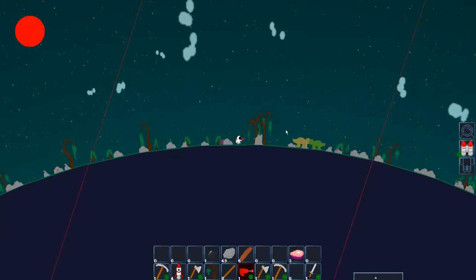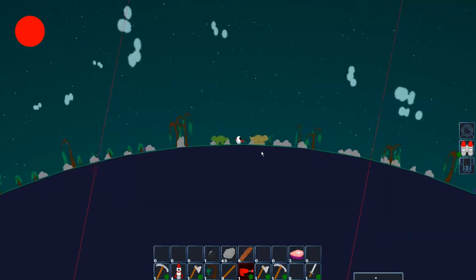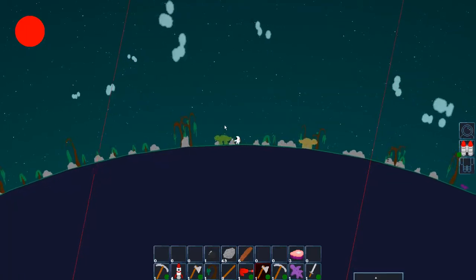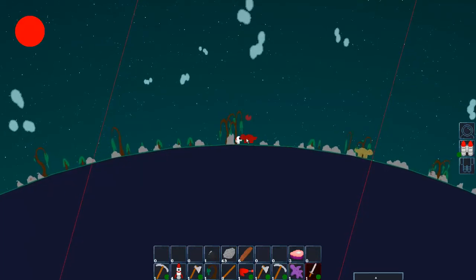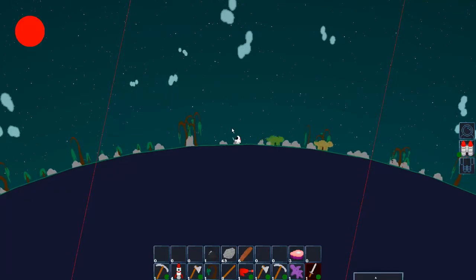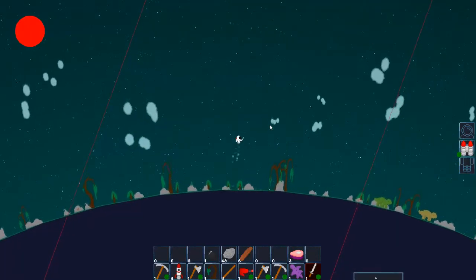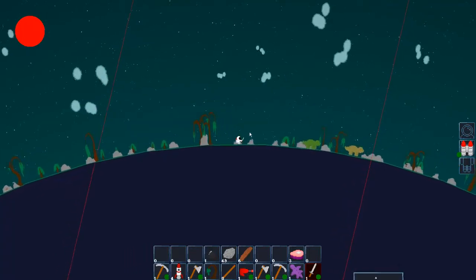That's obviously going to be sort of end-game stuff. That guy remembers that I attacked him so he's running away. These creatures are neutral and peaceful — right now, because I haven't hit this particular guy, he doesn't hate me. But if I hit him with my sword, he'll start running away from me, and anytime I come near him he's going to remember and try to run away.